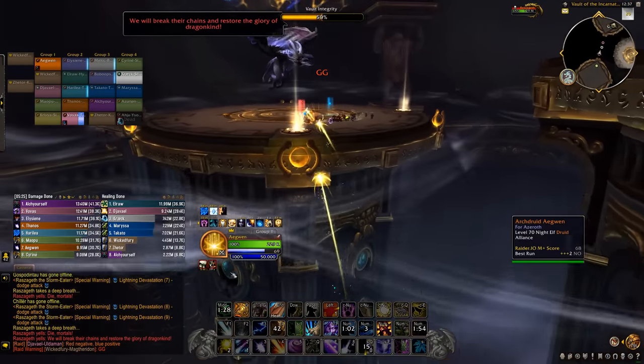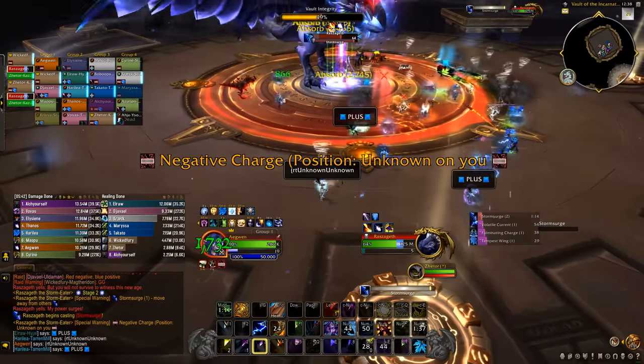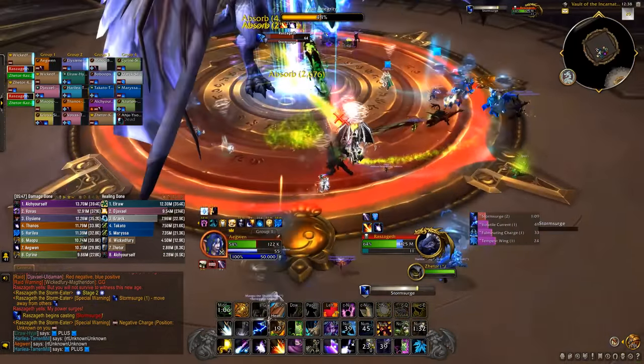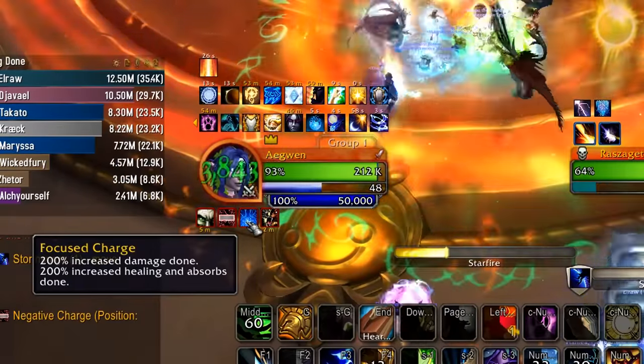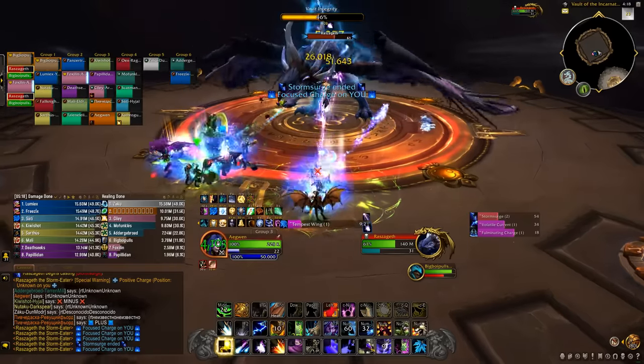Then everyone goes on the 4th platform, where she steals Thaddeus' ability from Naxxramas and gives people plus or minus battery charges. Stack together on 2 marks — everyone with plus on one side and everyone with minus on the other. While stacked, everyone does more damage and healing, and you need to break her shield. If you don't, she will deal raid-wide AoE damage and will probably wipe you.